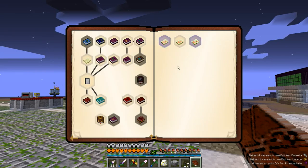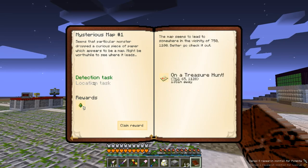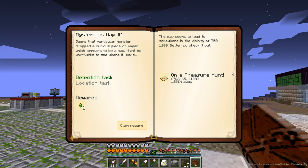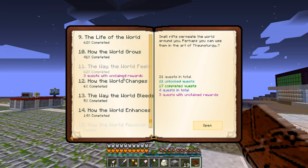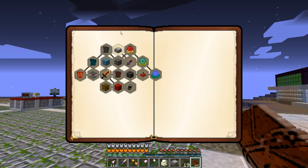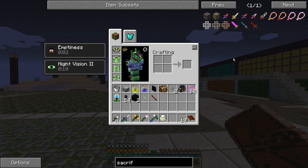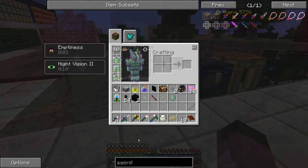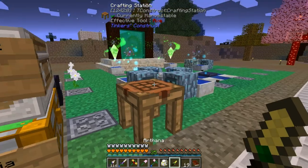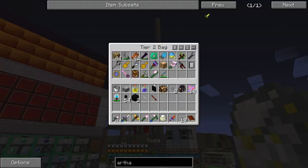I'll just be doing that offscreen because the wither is frankly boring. The way the world bleeds — it wants me to make the sacrificial knife first. How do we make a sacrificial knife in this pack? It's just an Arthana and a mana pool. We just take that and mana it up. Sacrificial knife — just a prick of the finger will suffice.